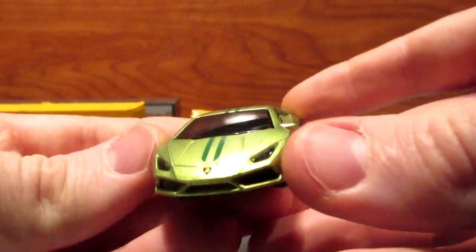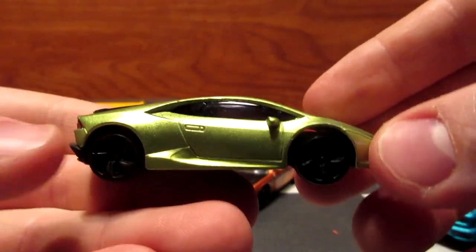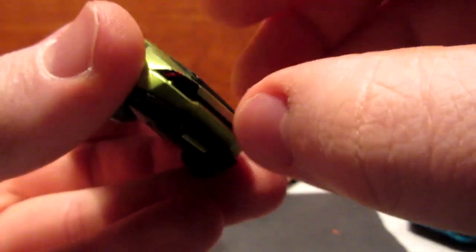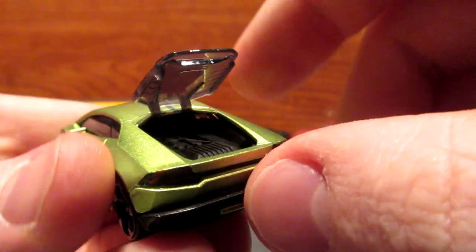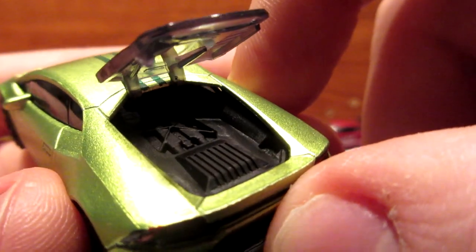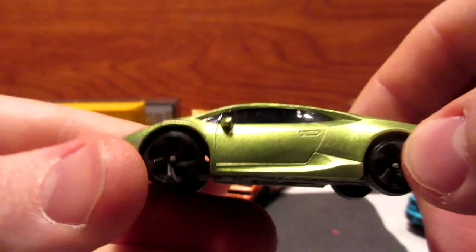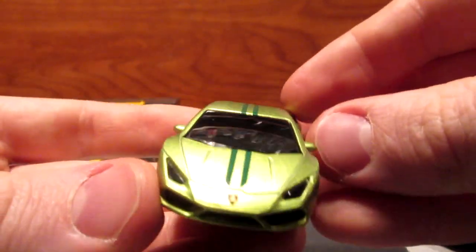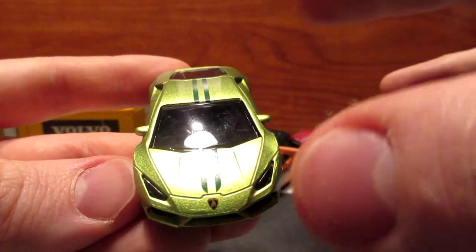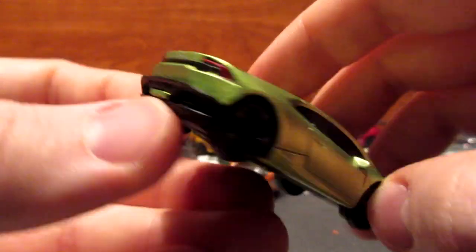Now supercar time — this Huracán in a very bright green has an opening hood because the engine is actually on the back. There's a bit of detail, not much, but interesting. It just looks beautiful. I'm not sure about the green stripes — I think it would have looked better without them — but still pretty cool.